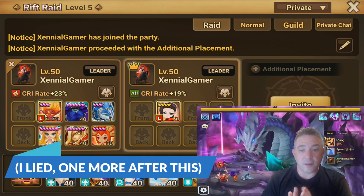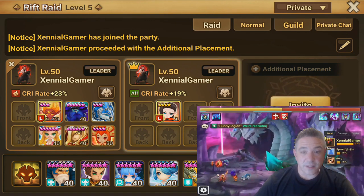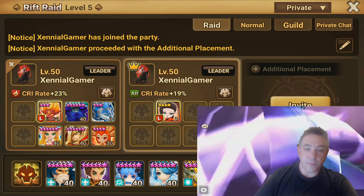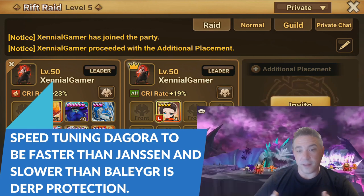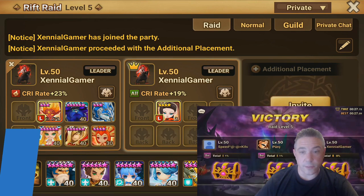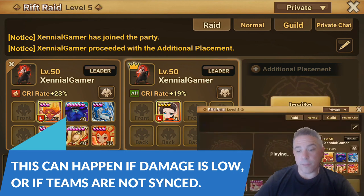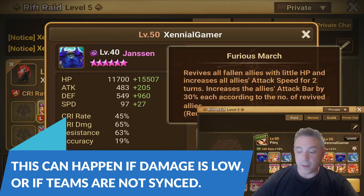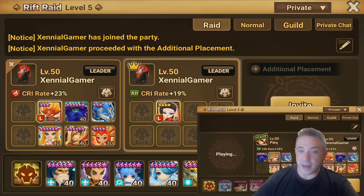The last tip I'm passing along is to make your Dagora faster than your Jansen, but slower than your Belaguer. The reason is: if your Belaguer doesn't finish off the boss and your Jansen acts before the boss acts, then Colleen is not dead. Remember Jansen's third skill increases allies' attack bar by 30% per the number of revived allies — so if your Colleen is not dead when Jansen resurrects, your Belaguer and Lauren's attack bars don't increase enough.